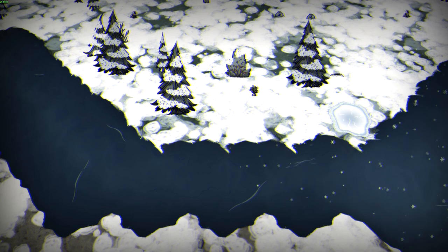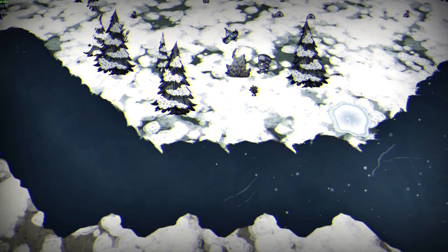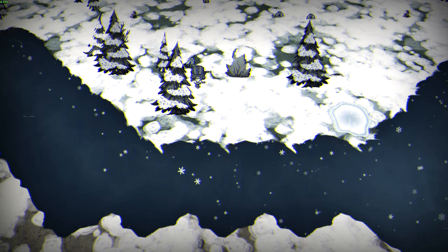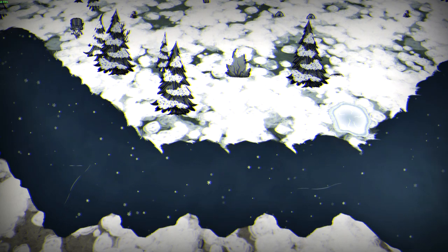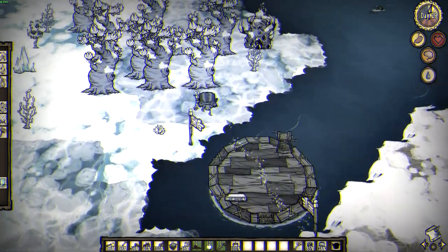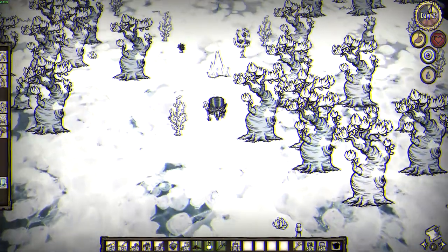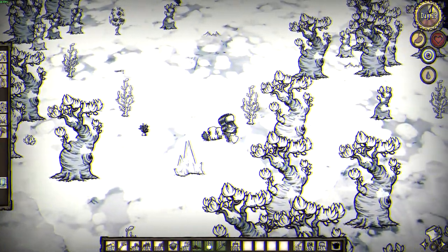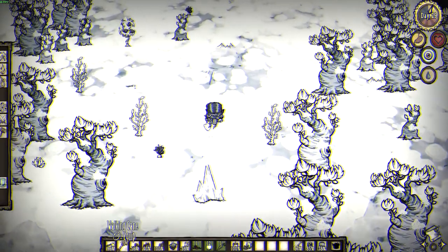In the early game, foraging for berries and carrots still remains a pretty good source of fruit and veggies, although without meat you will not be able to condense them into hunger-efficient meatballs. Ratatouille and Fistful of Jam make good alternatives. Later on, stone fruit become an excellent source of veggies, especially in combination with berry bushes, although they require navigation of the treacherous seas and exploration of the perilous lunar isles, which is both a dangerous and expensive journey.